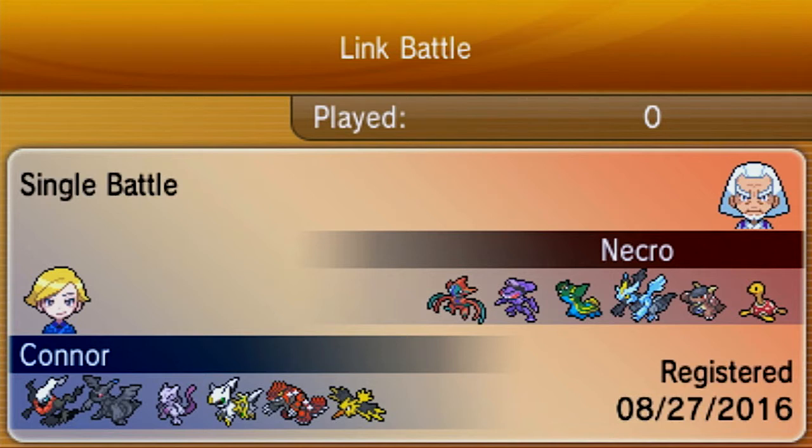This Primal Groudon set is defensive. It has Stealth Rock, Fire Punch, Earthquake, and I believe Solar Beam. This is from Black and White, so it's been a while since I used it. I don't have access to the regular set that Groudon has for going Primal. And then we have Zapdos in the back.